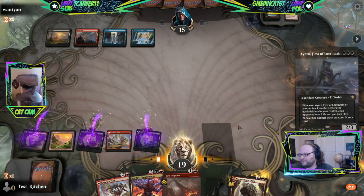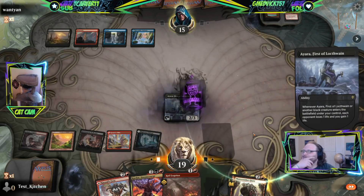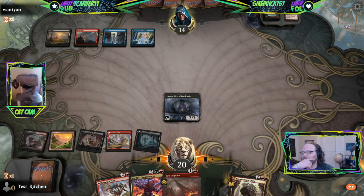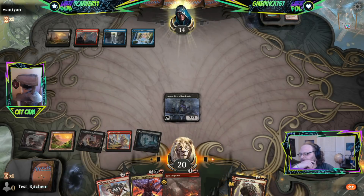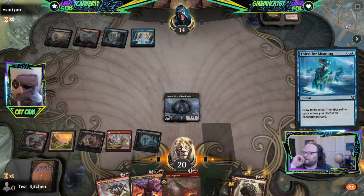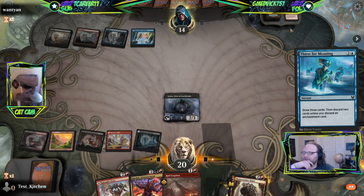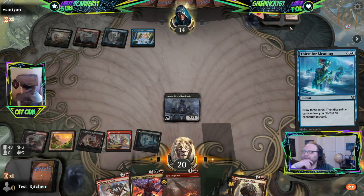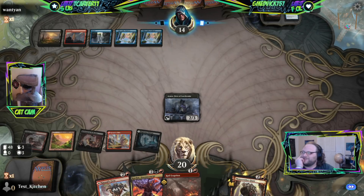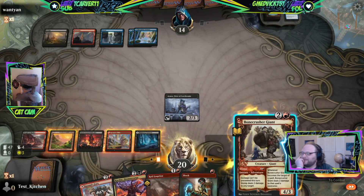Let's play the card I care about the least. I wonder if they have removal for it. They're at 14 — I will not Eruption yet, I want to play around their disruption and keep that until we need it. Thirst for Meaning — okay. I wonder if they discard an enchantment card or if they're just playing it for card draw. Maybe it's a reanimation deck. They just pitched two lands. This is a counterspell — I mean, it just is.